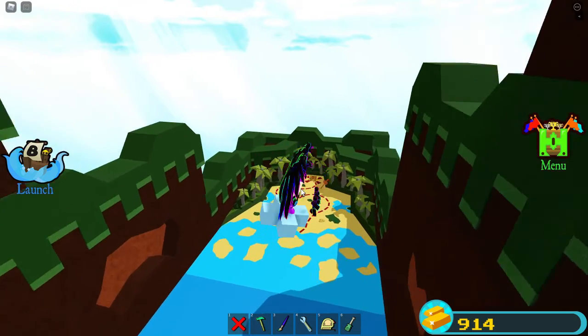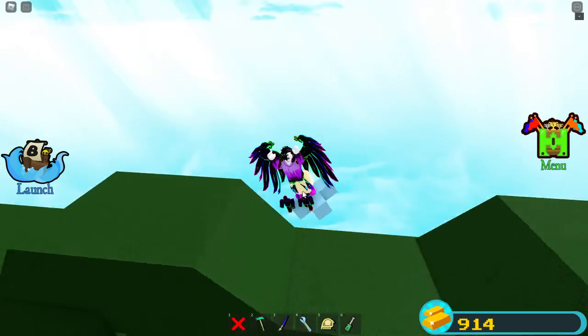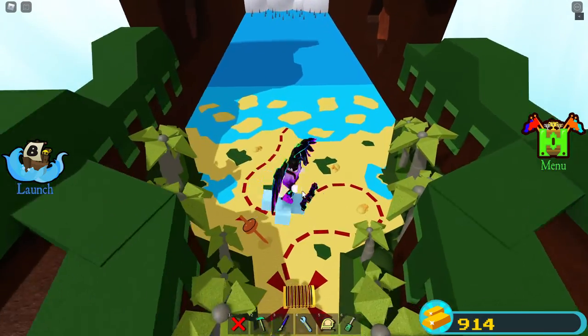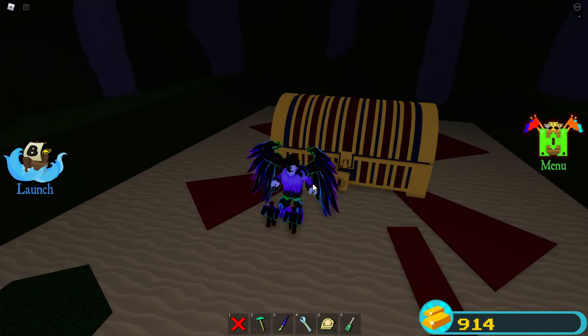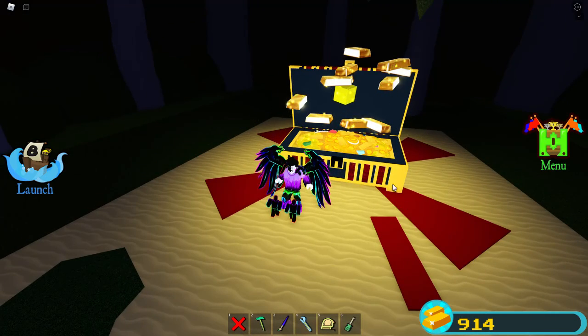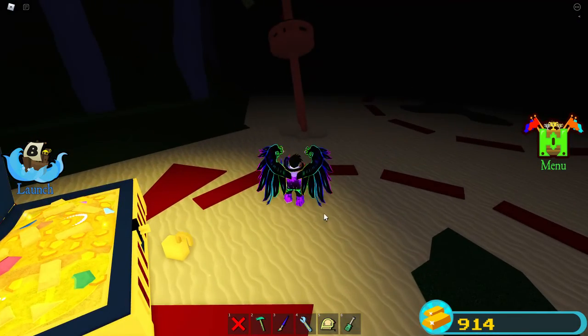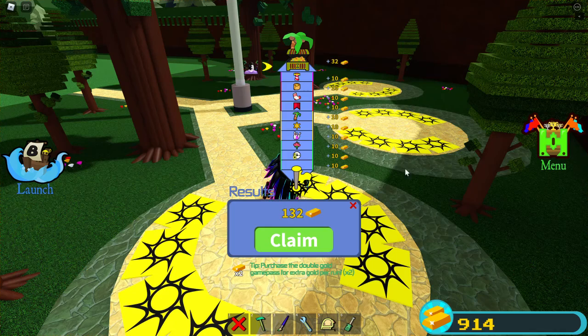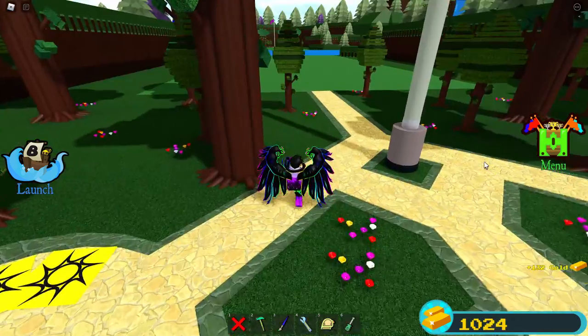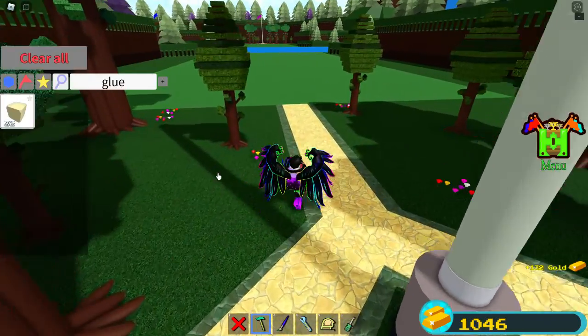When you get to the end over here, unstick yourself — no, no, go here. Look, you're already at the end. Let's see how much gold I get. Okay, so I got 132 gold and it counted all the stages. If you're wondering why 132 instead of 120, it's because I'm a member — you just have to join the group.